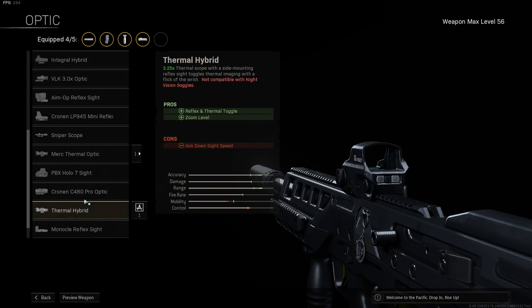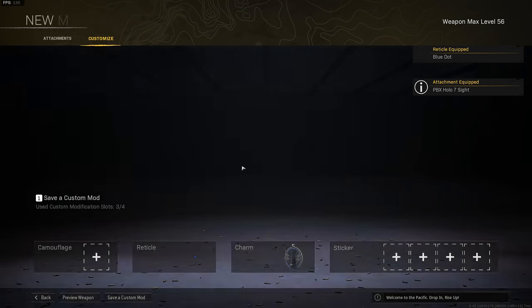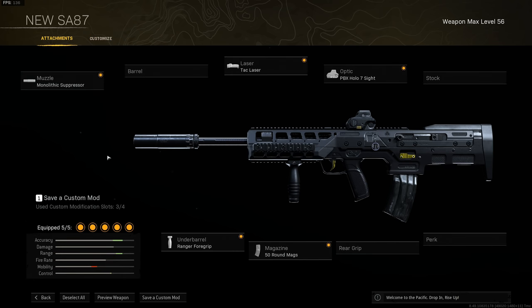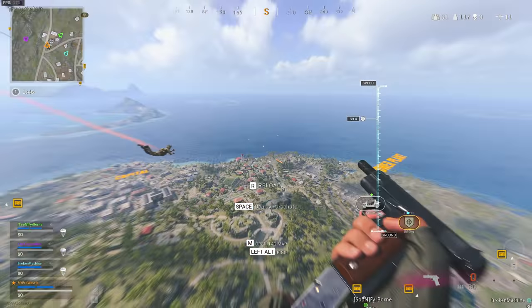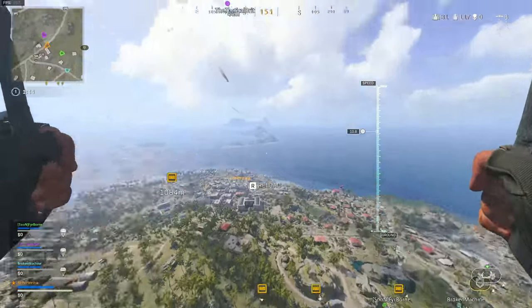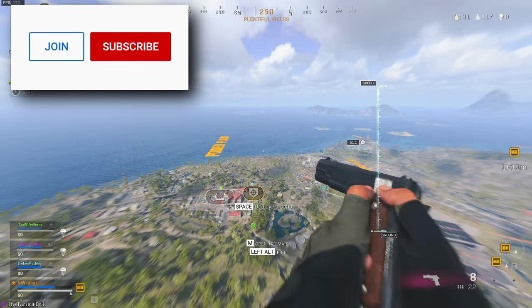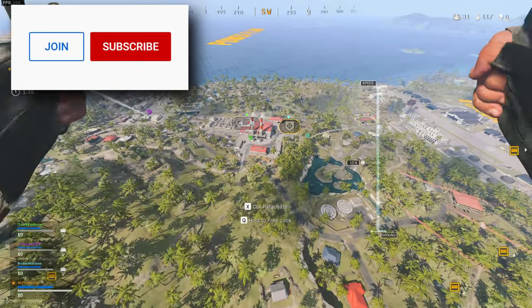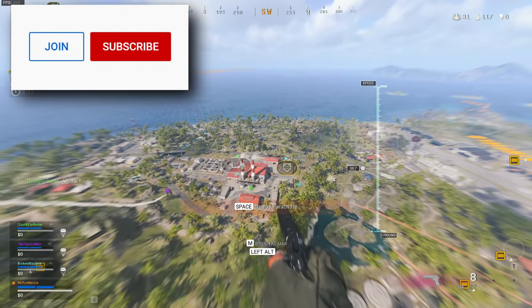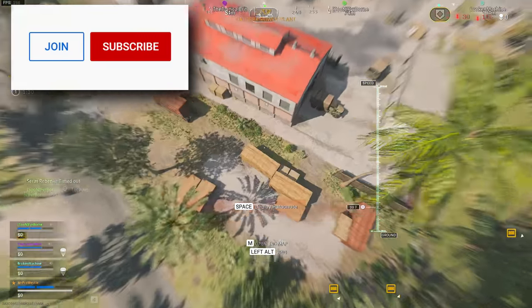And lastly, the PBX holosight. The SA-87 is going to be your close to mid-range option, so having a low zoom optic will be preferable, and I'm pairing it with the Kar98 for those longer range gunfights. I've got a gameplay here with Fireborne and the Broken Machine — both lovely lads. The M13 is on my list, the AX-50 and SPR snipers are there too, and maybe an M4 with the Corvus Custom Marksman barrel as well.